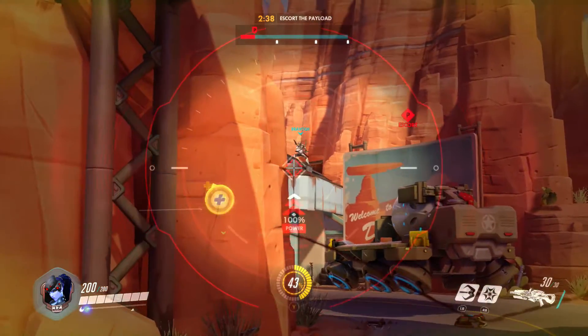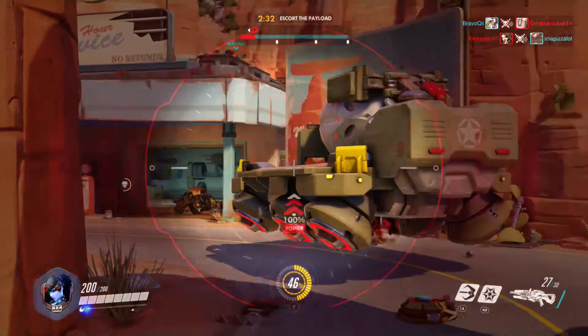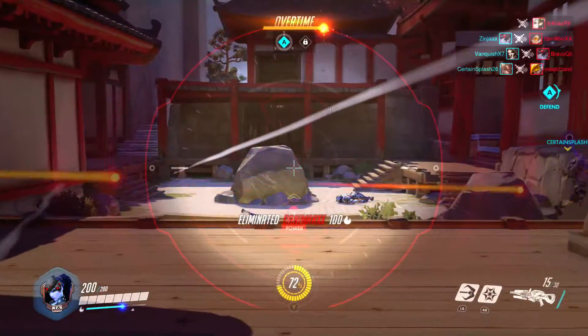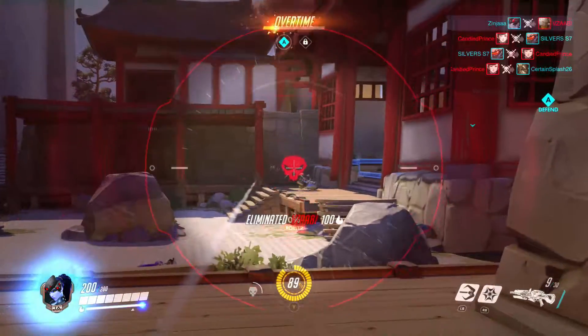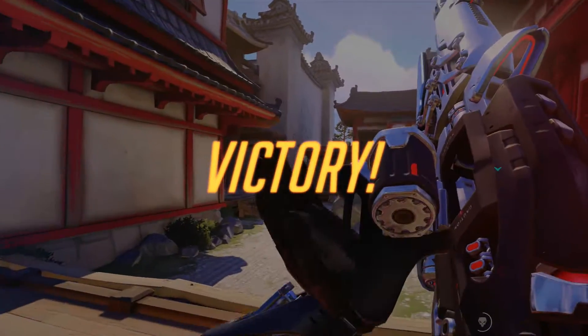And lastly, Pharah. Due to her flying around slowly with her jets, it makes it easy for Widowmaker to snipe her. Even when Pharah is using her ultimate, it shouldn't be a problem for Widowmaker to grapple away and then snipe her, since she's stationary when using her ultimate. And that's the guide for Widowmaker. This has been Zinja — thanks for watching and goodbye.